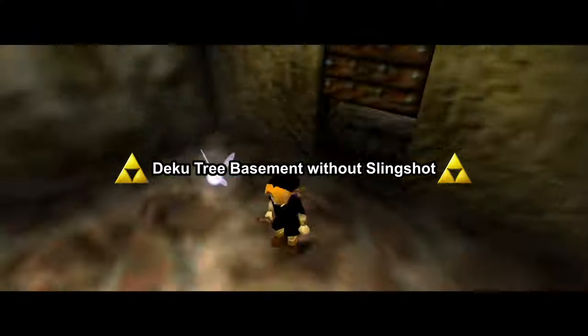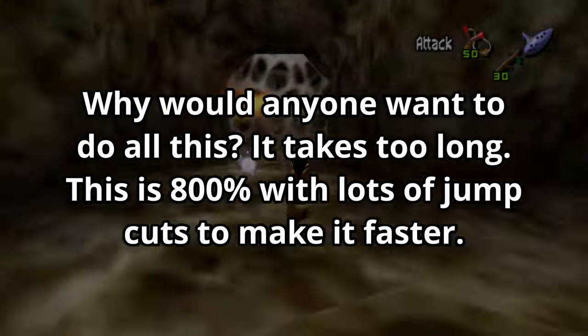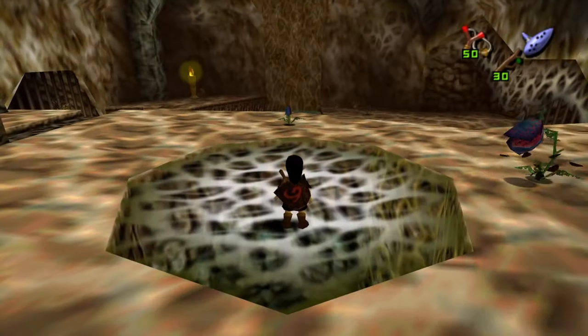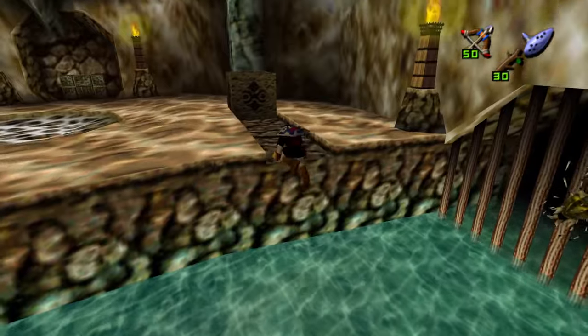Deku Tree Basement without Slingshot is just skipping the trip around the basement. If you can enter Deku Tree as adult, you can simply climb this section of the wall here.